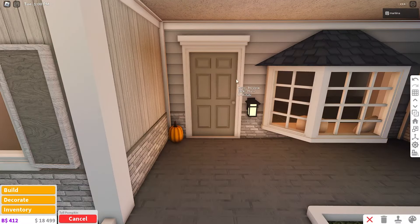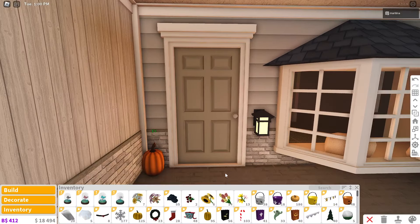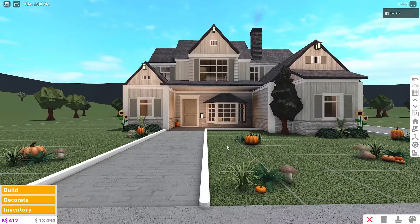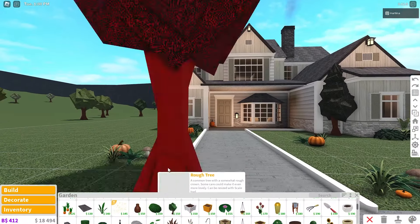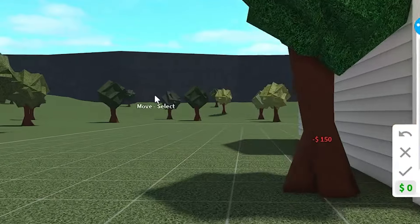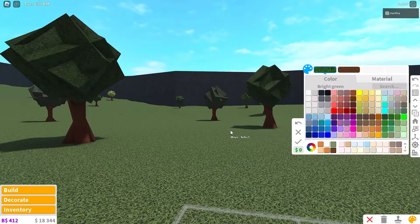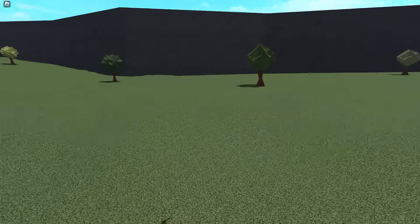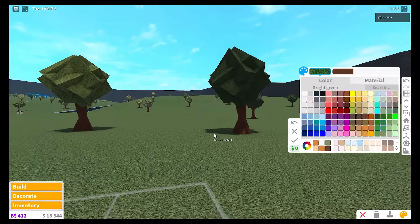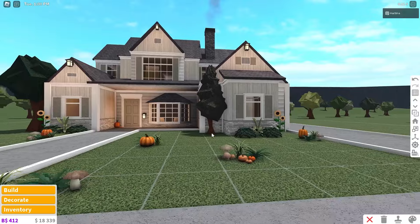No more pumpkins — well, maybe one more by the door. People actually do this in real life: a pumpkin and a baby pumpkin by the door. That's it, I promise! Maybe just one more tree over here. Oh — is that a butterfly? I'm trying to find rare butterflies, I want the legendary yellow one. The exterior is finished!